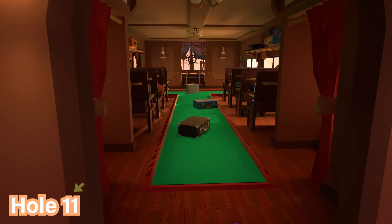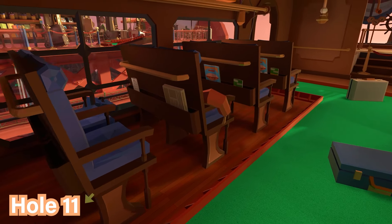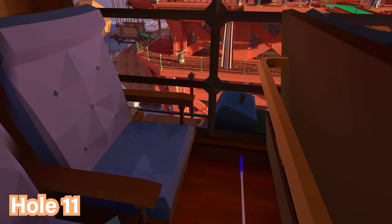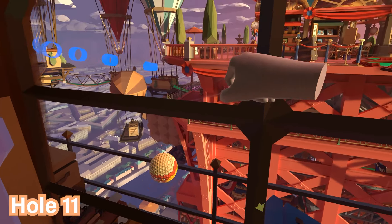For hole number eleven, proceed to the left to the first set of chairs on your left. Look at the armrest of the chair closest to the window and you'll see the ball is in the armrest section.